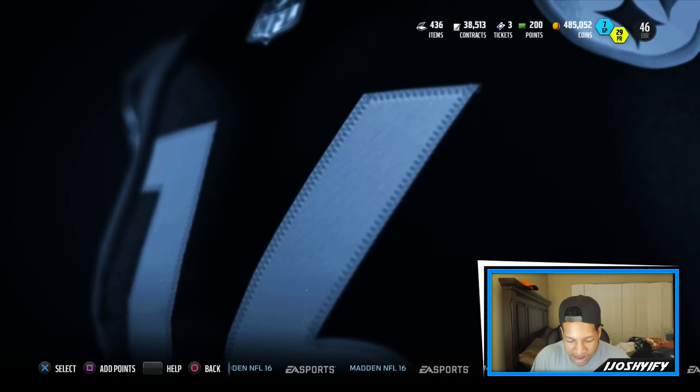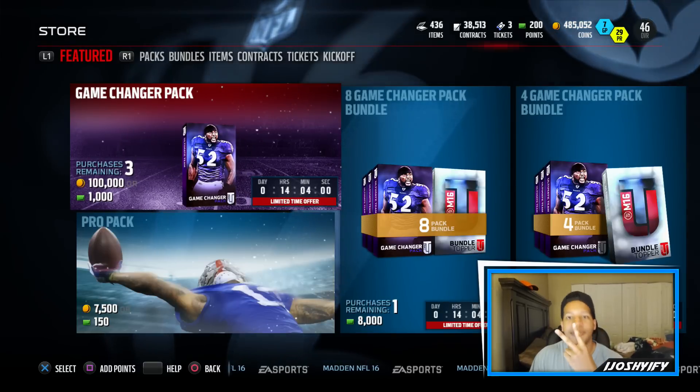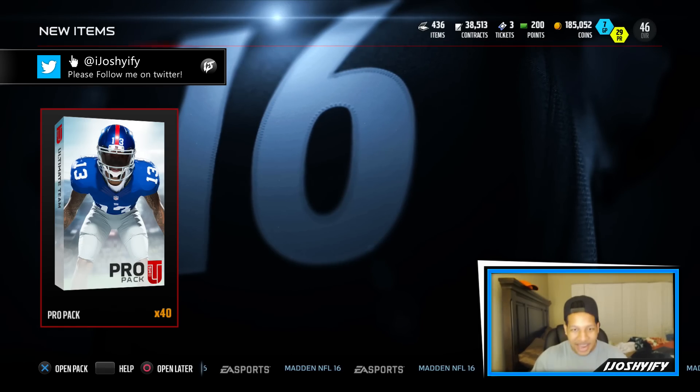I gave myself seven minutes to do this. If I don't get it done, I have to pull two flashback packs and give them away on Twitter. But we do not fail, we do not take L's. I'm confident, though I have no idea what could be in those flashback packs. Hopefully we can get this team built in seven minutes.